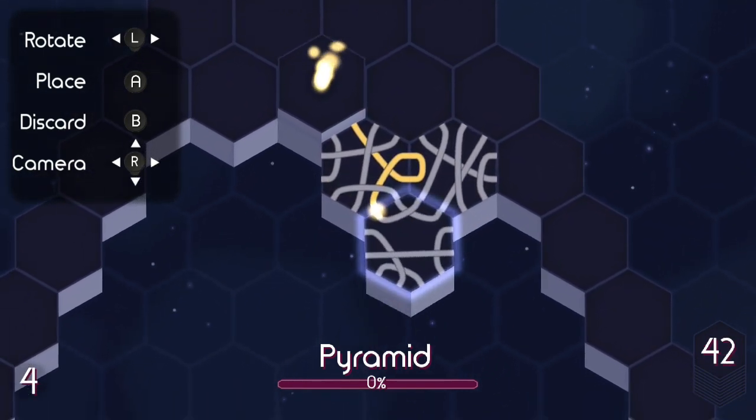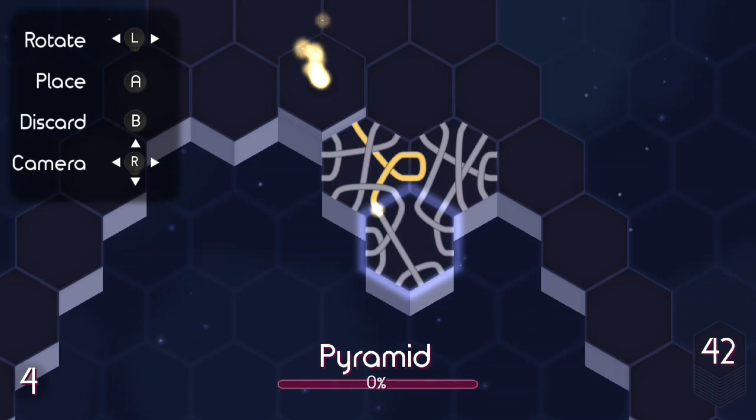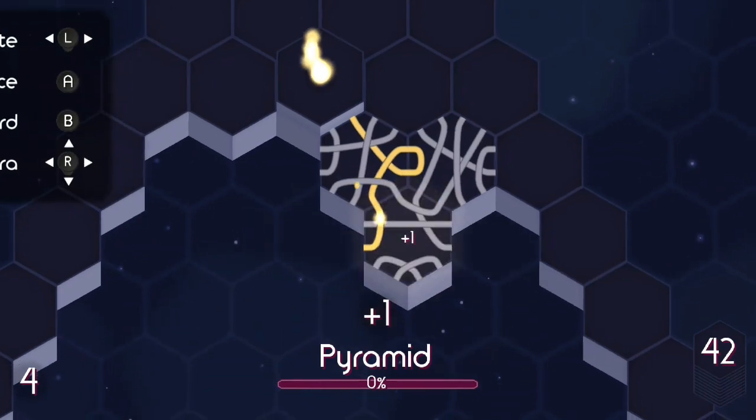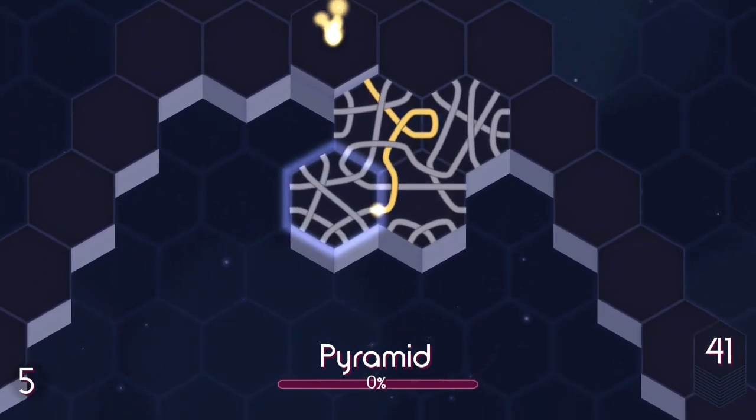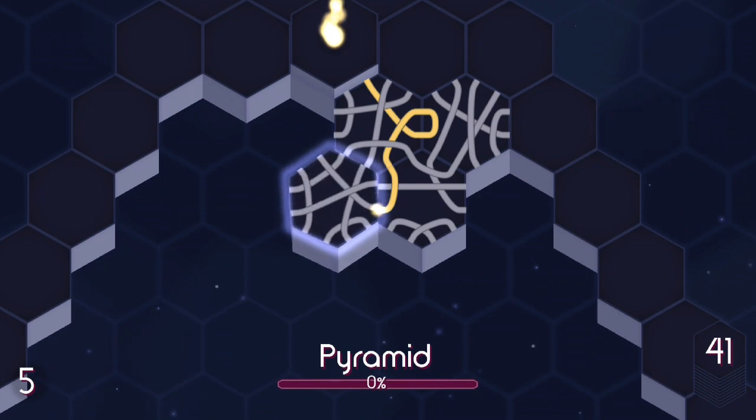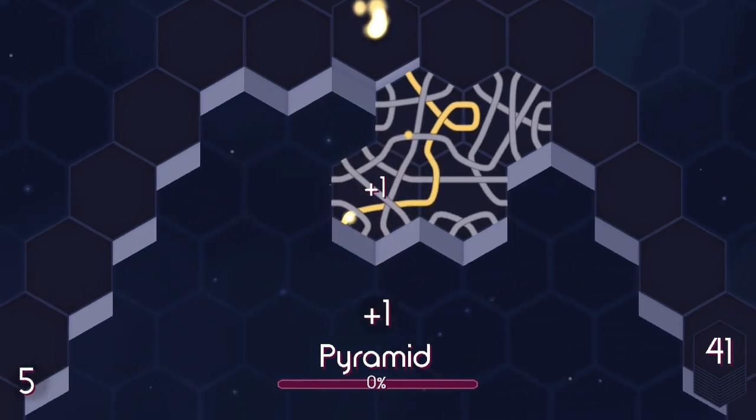Your goal really is to connect them all together, because the more combos you get, the more points you're going to get. Now, if you end up hitting the side, or if you hit the middle — if there happens to be one in the middle — you will lose and have to start all over again.